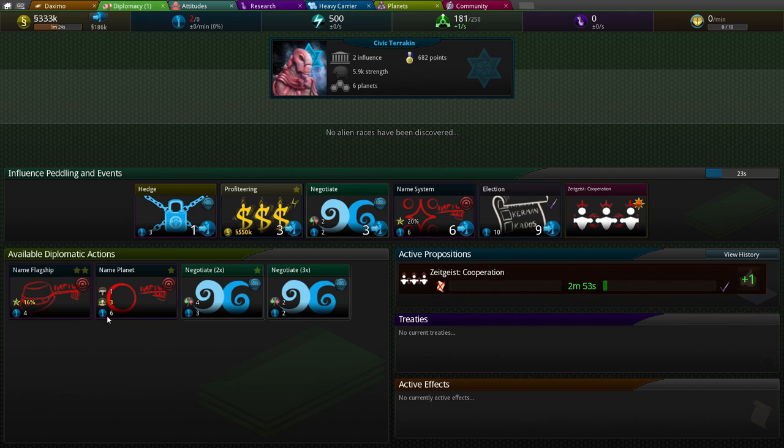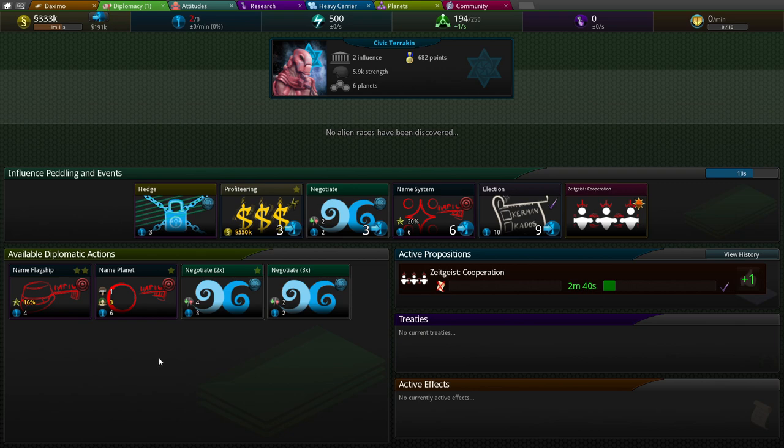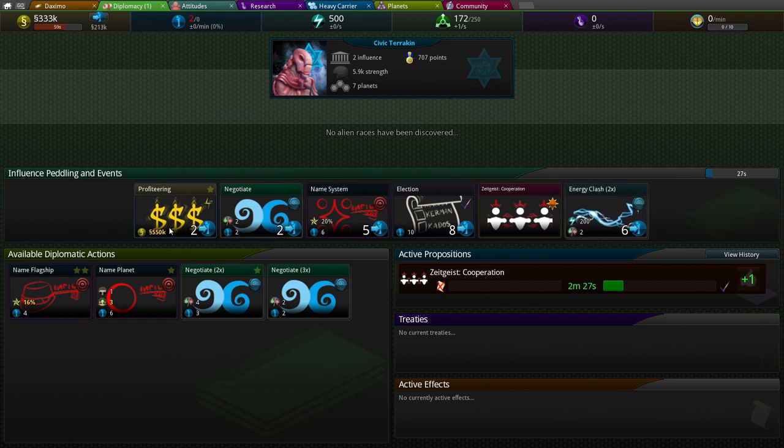I'd like to get up to six influence so we can get this card here, which would allow us to name the planet — receiving two max population and one labor generation. The other option is naming the flagship giving it 16% damage, or naming a system which would give 20%. We can just pay for this to get three influence.